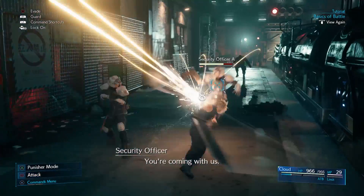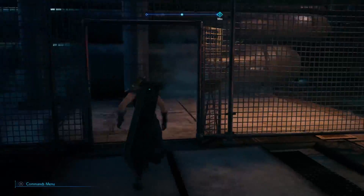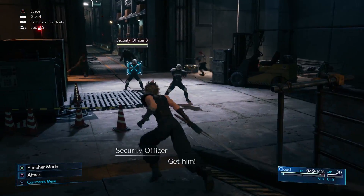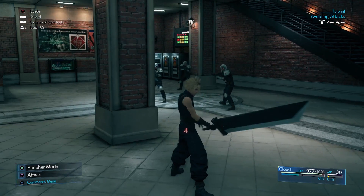Let's look at Cloud's combat first. Cloud has two modes for his combat: Operator Mode and Punisher Mode. Operator Mode is your base mode and is geared toward a balanced playstyle. You can guard against attacks, dodge roll, and move pretty easily during combat while in this mode.